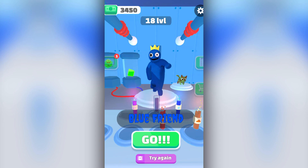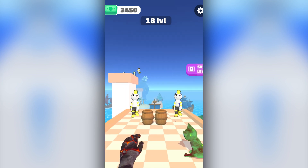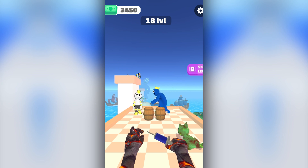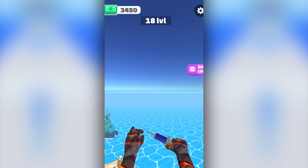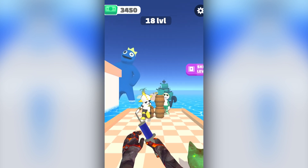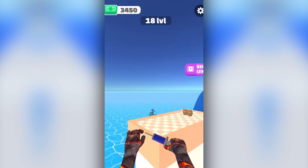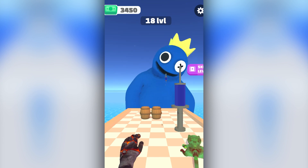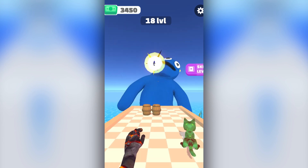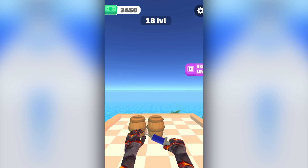Do we get all the rainbow friends? I think there might be another one we need to get. Let's unlock him. Blue's in the ocean - he's huge over there. If we inject blue with blue DNA, he's just going to get bigger than he already was and try to attack us. We're attacking blue, he's throwing stuff at us. Syringes out of his eyeballs, we can't see. We got him - he's done. He's floating down the bottom. He keeps coming back though - he's got like 20 lives like that cat.